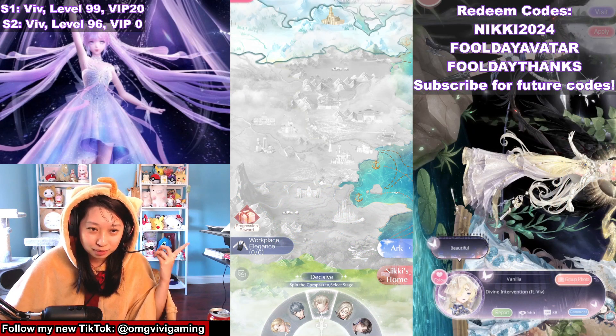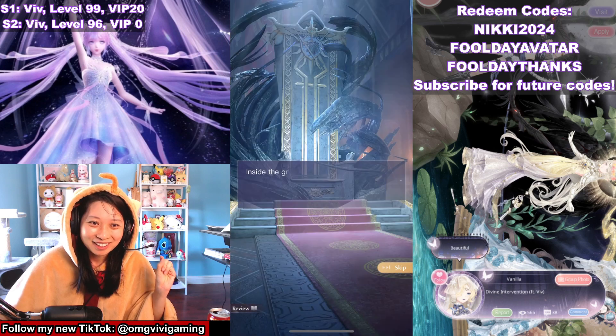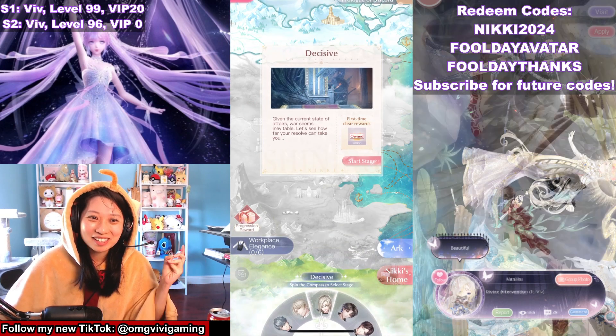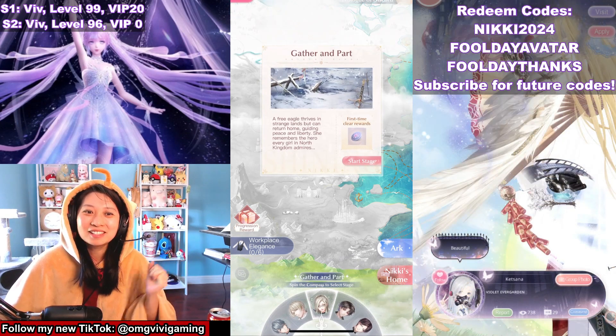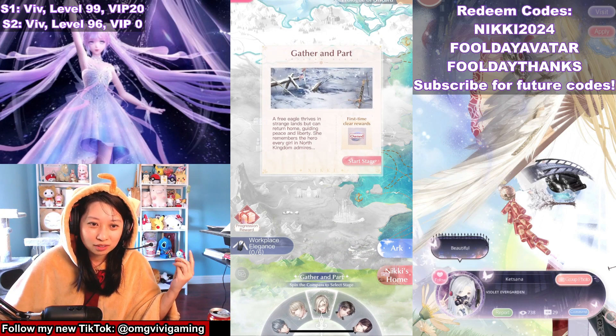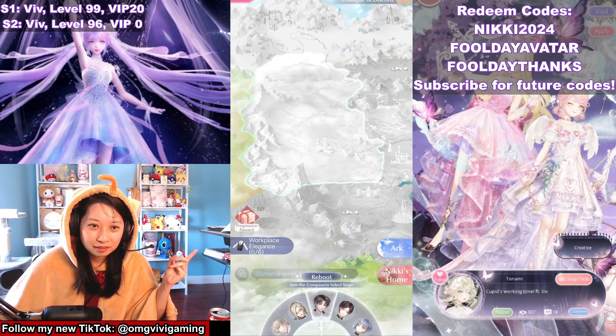We're going to move to the blonde guy — I forget his name, sorry. Start stage, skip, confirm. Got gold back for my troubles. Then I move on to Queen Zoe. Start stage, skip, confirm. Got the coin, and then we're going to move on to the black hair guy.